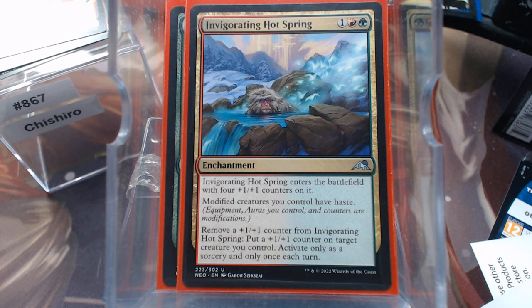Invigorating Hot Spring — an enchantment where modified creatures have Haste. That's beautiful. This is way better than Ifa Grove — there's a deep cut for the three of you that know what Ifa Grove is without looking. You can remove a +1/+1 counter from it to put a +1/+1 counter on a creature you control, only once at Sorcery speed. That's fine, I guess, because it does grant Haste.